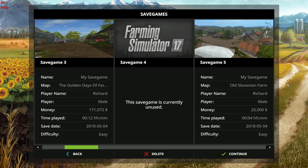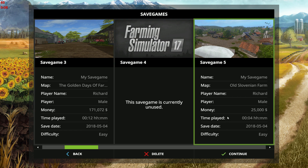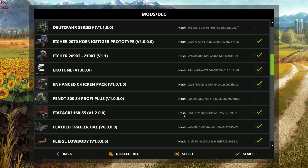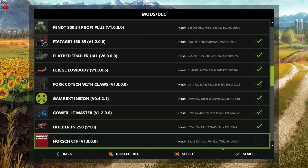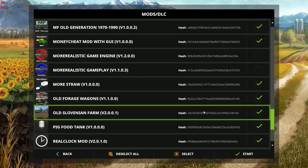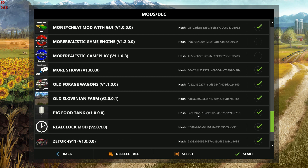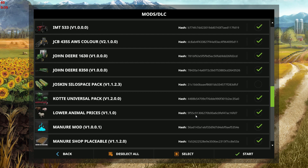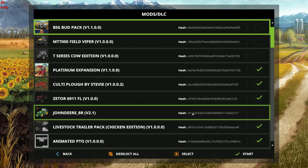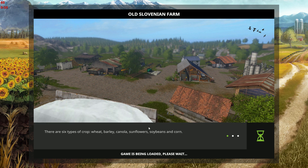We're back and we're going to have a look at the second farm in our choices. That was Golden Days of Farming, the one we reviewed first, so now we're going to have a look at the Old Slovenian Farm. White Bull and Black Sheep made this. I still don't see it — I was sure I downloaded it — a really neat old antique truck. But anyway, let's jump in and have a look at the Old Slovenian Farm.